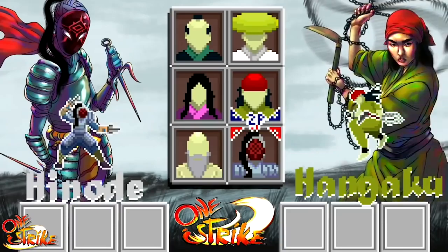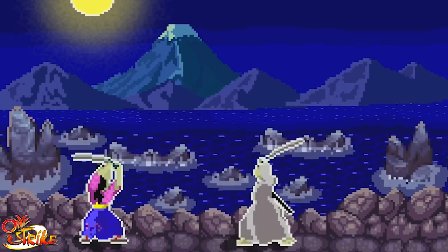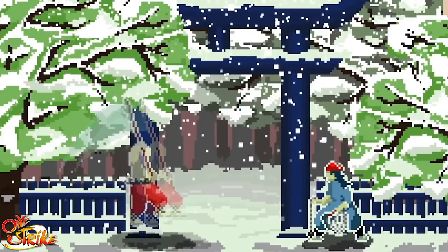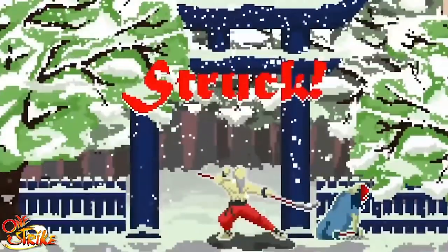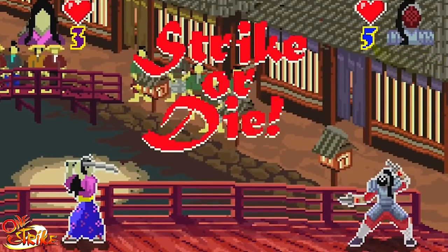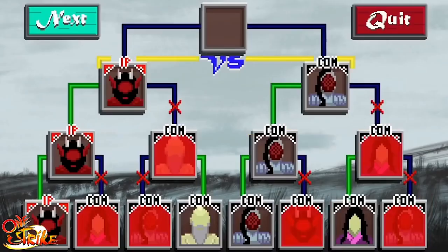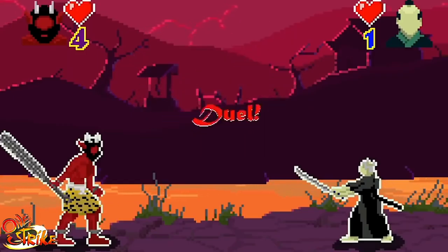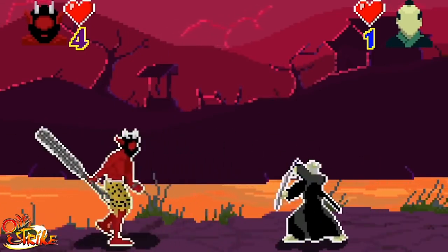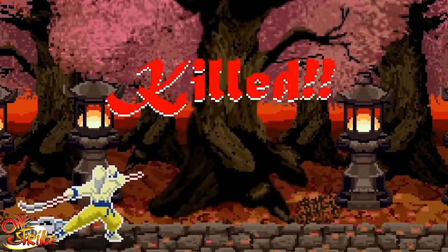Believe it or not, with just a forward dash, back dash, block, and one attack button, it still takes quite a while to master each character's fighting style. In one-life mode, you only got one — you can't get hit even once, and that's not easy even on easy. There's also arcade mode, team duel mode, and tournament mode for up to eight players — AI or real people. It's so simple in design, and yet as soon as you block that first attack and land the killing strike, you'll just want to keep on playing.